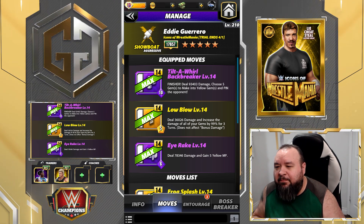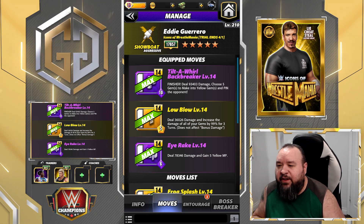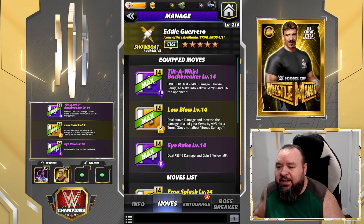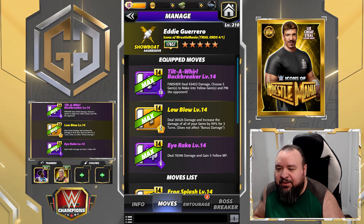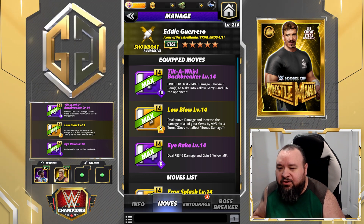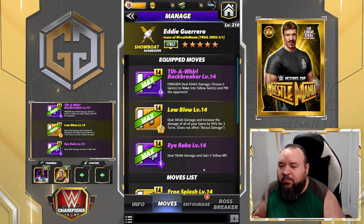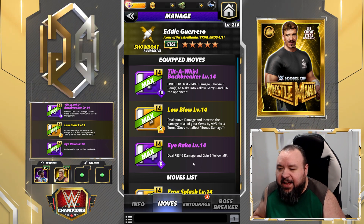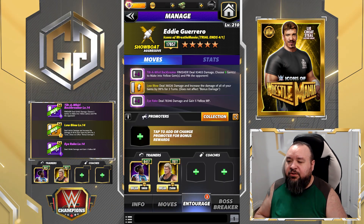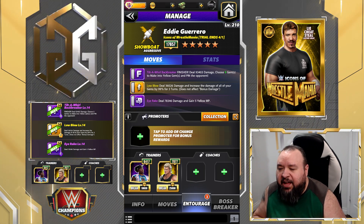Tilt-a-Whirl Backbreaker: 10 MP purple move, finisher, deals 93k damage, choose 5 gems to make into yellow gems and pin the opponent. Low Blow: 5 MP yellow move, deal 36k damage and increase the damage of all your gems by 99% for three turns - does not affect bonus damage. The Iraq: 6 MP purple move, deal 78k damage and gain 5 yellow MP.